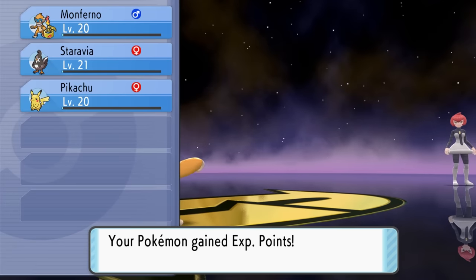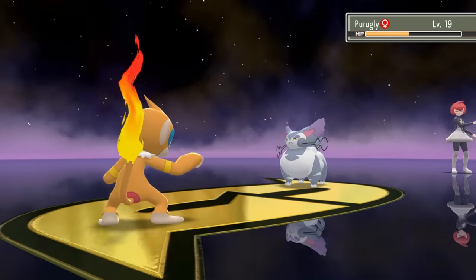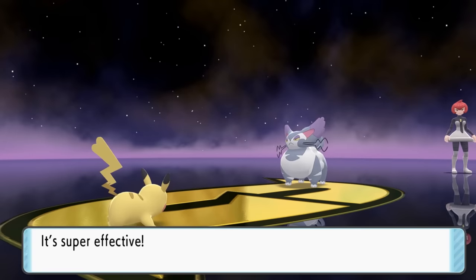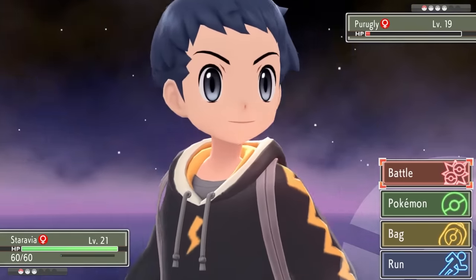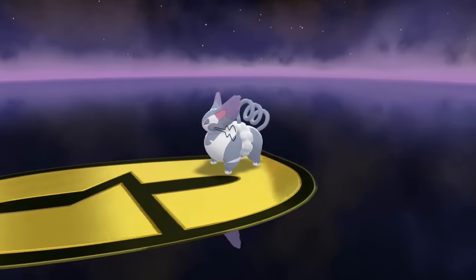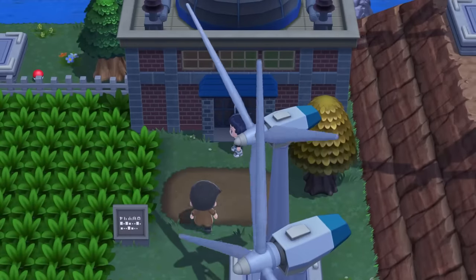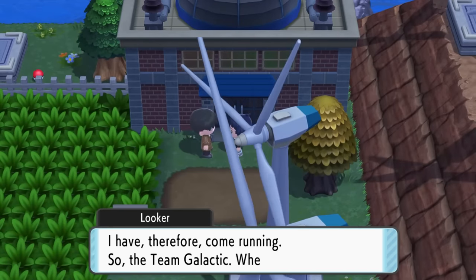Purugly is her final Pokemon. We start with a Mach Punch, but it's not enough because Purugly has a Citrus Berry that heals it, and an Aerial Ace that destroys our Monferno. So we send in Pikachu, use Facade, and then Double Kick that leaves Purugly on very low health. With Pikachu falling, we send in Staravia, use Intimidate to lower Purugly's attack, and then Quick Attack hits first to get the victory. We've defeated Commander Mars and kicked Team Galactic out of the Windworks.